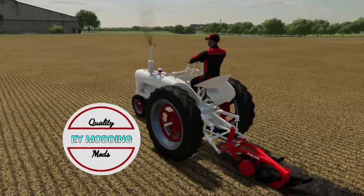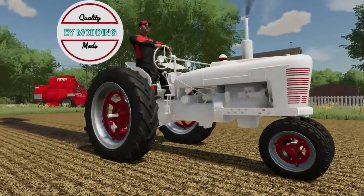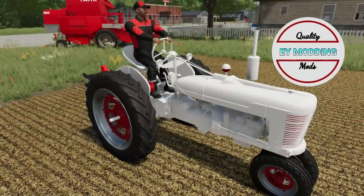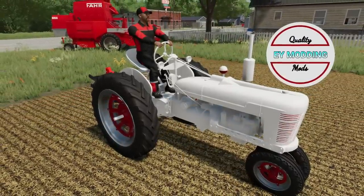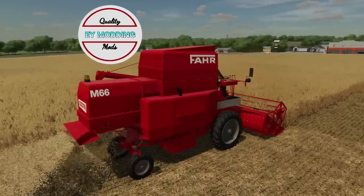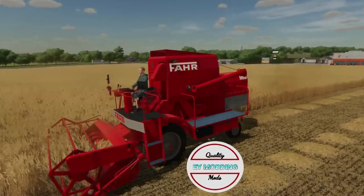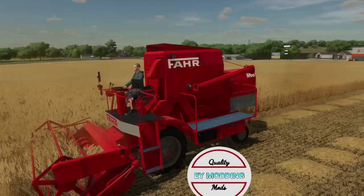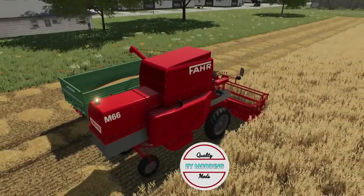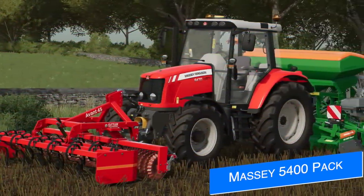EY Modding shows off more in-game progress of his Formal H-series tractor with newly painted rims, and the rest will be painted as time goes on. In the background you can also see his FAR M66 combine, a remastered version from the FS13 base game, which he says is going to be submitted for mod hub soon. He later updated that it is currently with Giants waiting testing, will have two engines and five tire brands.